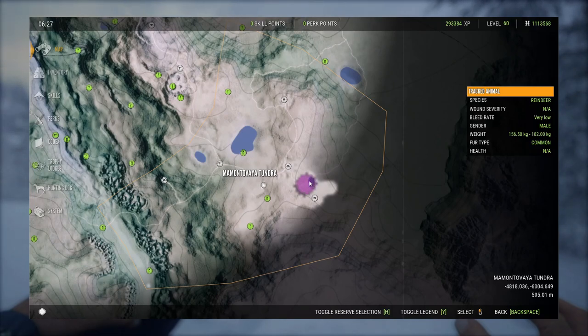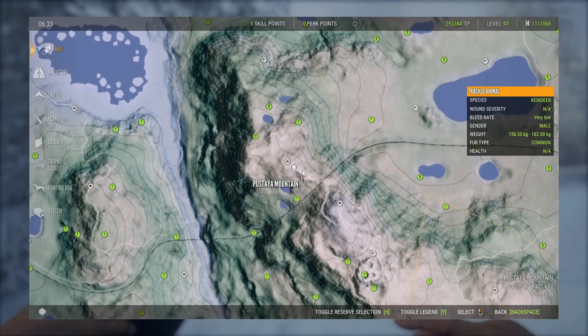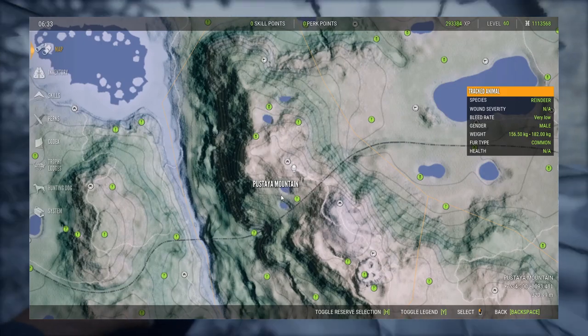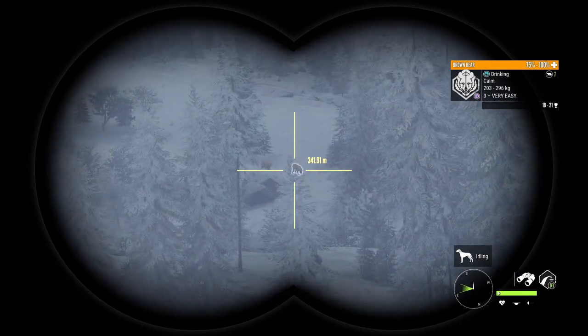There's also what I think is a frozen river, which is a very good place to find pretty much every single species on this map. Two lakes up here are also very ignored and good for Brown Bear — they don't have a lot of them, but they're really easy to check.